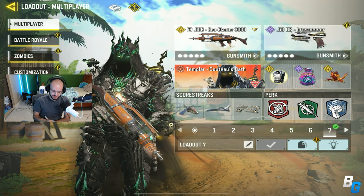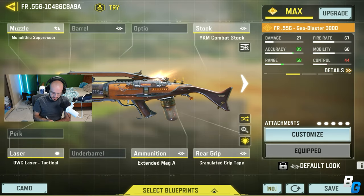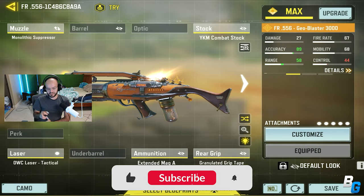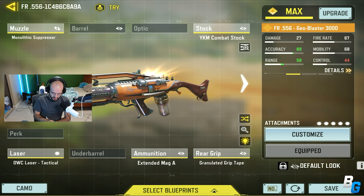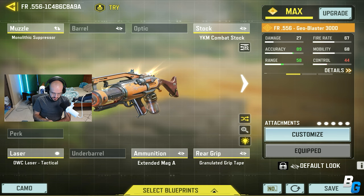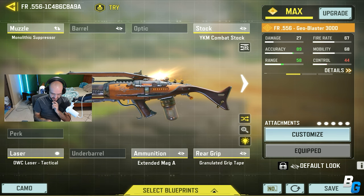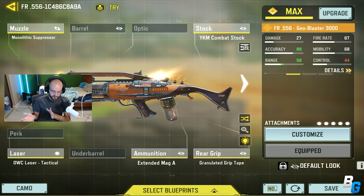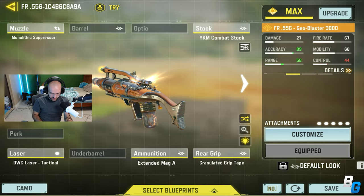Hey guys, I'm back with another CoD Mobile video. Today I'm going to be checking out the FR556. This variant came out a long time ago, I think, and I just found it on my For You page — or maybe it's brand new, I'm not sure. They did buff this gun, so in terms of stats not really anything, but apparently it now doesn't shake as much when you're firing while ADS, which is nice.